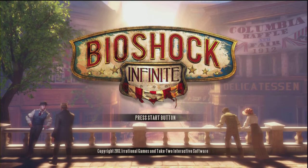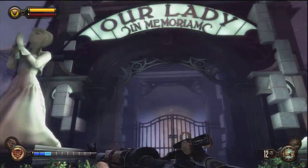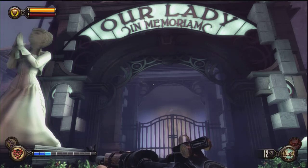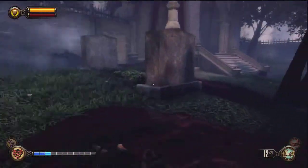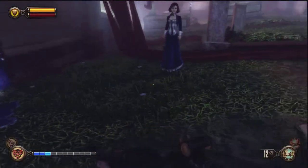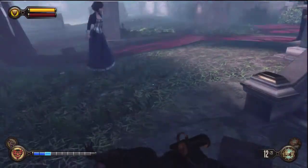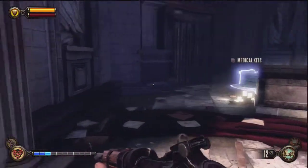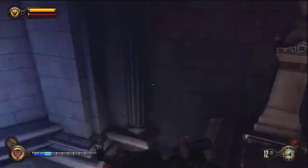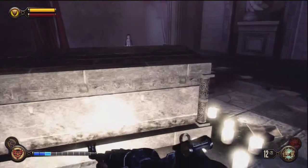Today I'm playing Bioshock Infinite and I'm going to show you the first Siren boss battle on 1999 mode. This is after the fact, but I'll show you where you want to go. Come over here and even before you start the boss battle, use your shock jockey to lay down traps and even devil's kiss to lay down traps in front of the staircase. Then go around and pick up any salt to refill your meter, and just hide behind this coffin the whole time.